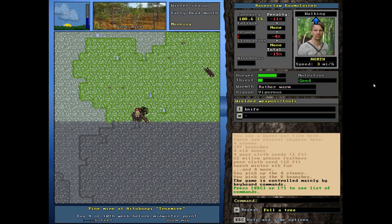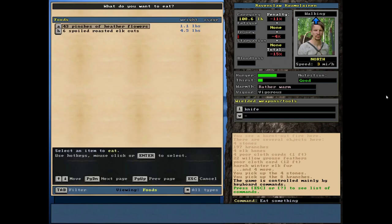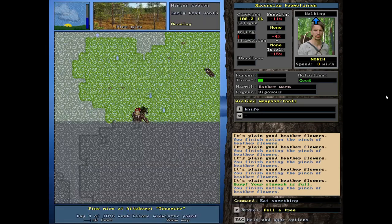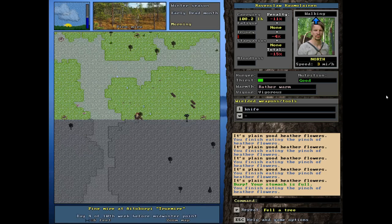We're here at our little base camp. My hunger bar is pretty high, but if we go to the eat tab we'll see I've got 43 pinches of heather flowers but six spoiled roasted elk cuts - we wasted a little bit of that meat because we can't eat these now. I'm going to fill up on the heather flowers; we can eat as many as we want, no risk there.